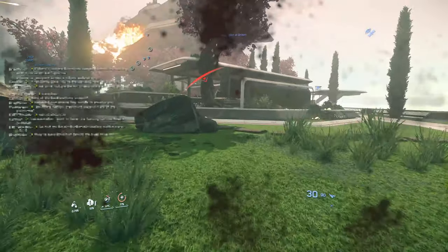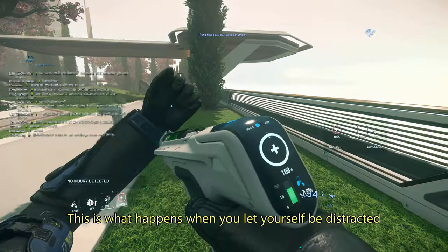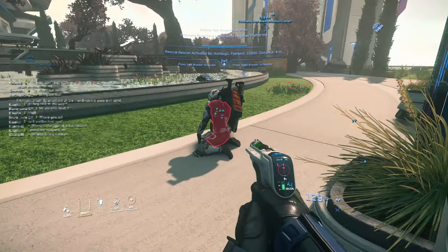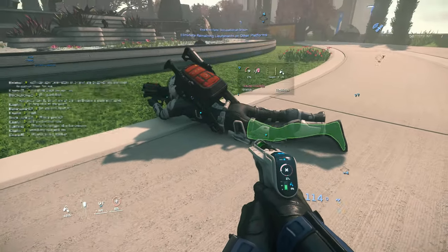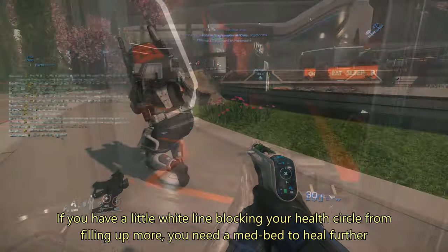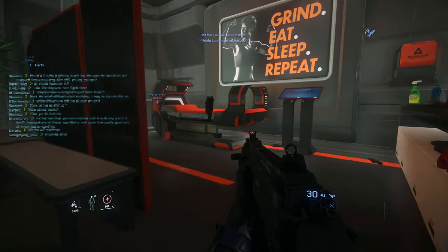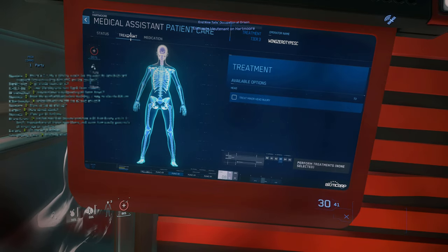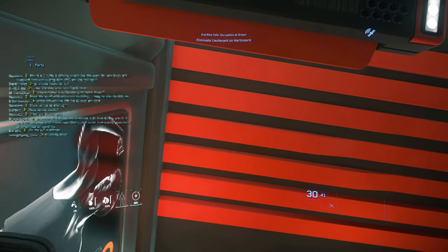If you need to heal yourself with a med gun, you can bring it out by pressing 4 and then pressing B to aim it at yourself. Left click to activate it. You can also just use the red med pens, but a med gun is easier to use on other people and you'll likely get plenty of opportunities to come to other people's rescue throughout the mission. Note that not all injuries can be fully healed by the med gun and some will require a medical bed. You can find med beds in the mission area — they're always located in buildings on the floors with a gym, just to the right of the elevator exit.